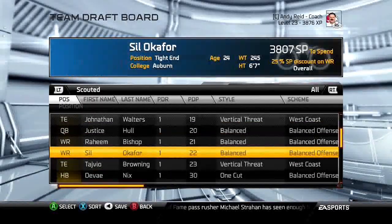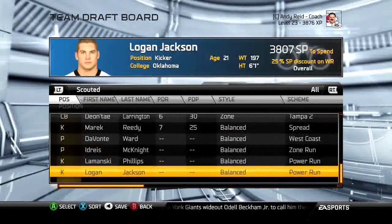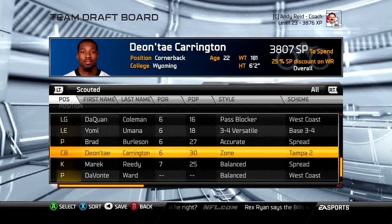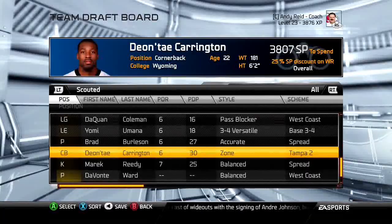We spent almost 2,000 points and ended up scouting around 31 players. If you know what you want, what round you'll draft them, and what positions you need, you can get a good number of players scouted. Write down the players you like on paper along with their projected draft round. Make sure to spread out your scouting — don't focus too many players in round one because they'll all go off the board together.